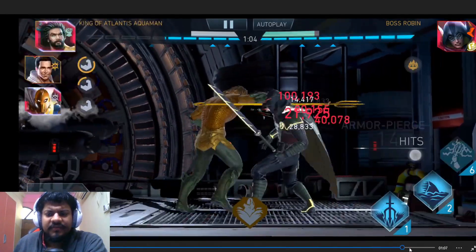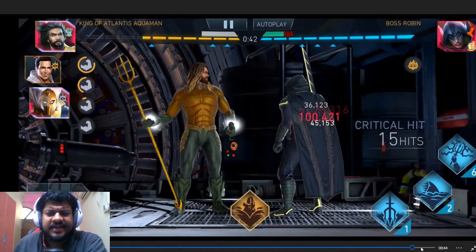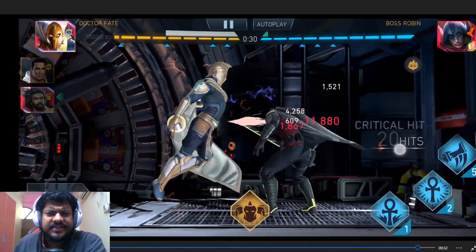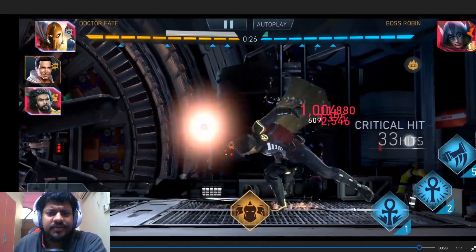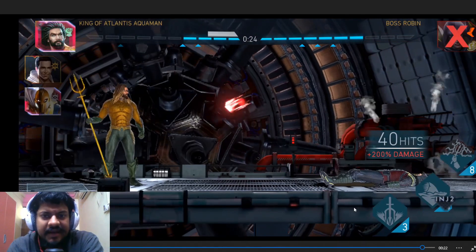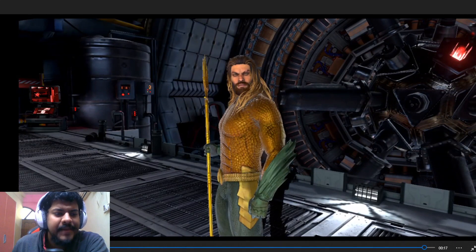No hiccups - pretty standard gameplay, just doing the combo and finishing off with almost 30 seconds to go. Doing a final combo to set up the super move, which knocks him out - 40 hits, 4.6 million damage, and Boss Robin is down.